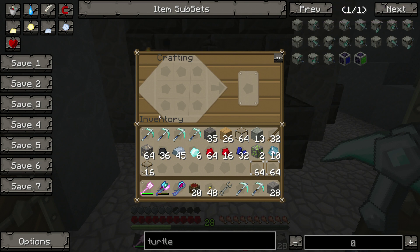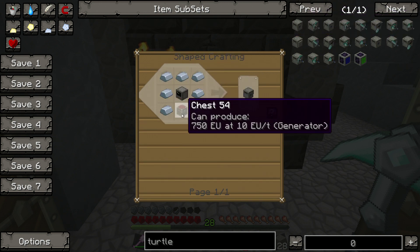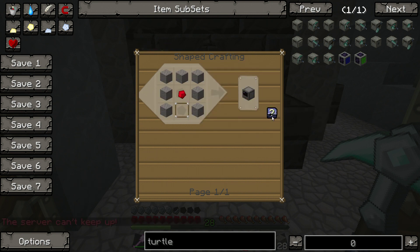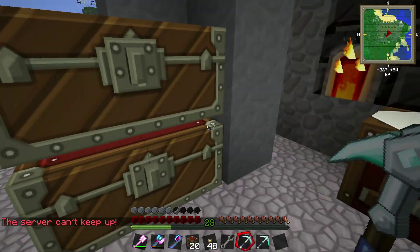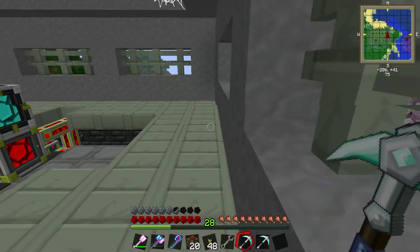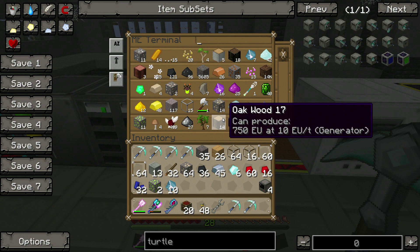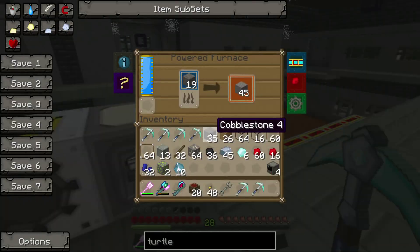We're going to make six of these mining turtles, and then we're going to have each of them do a 10x10 plot. So that's going to be a ridiculous amount of stuff. We've already got the chests. I've got plenty of iron. We need the computer itself, which is pretty simple. We've got enough for four. We need more actual stone, which is what we were making up here. This costs a lot of diamonds — I'm sure some of you are mentally kicking me because of all the diamonds I just burned.